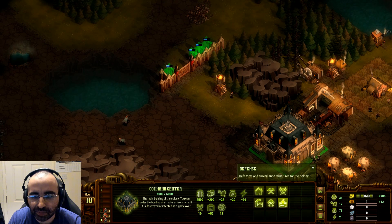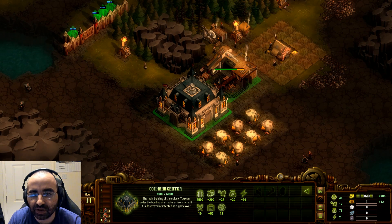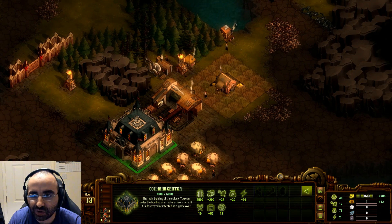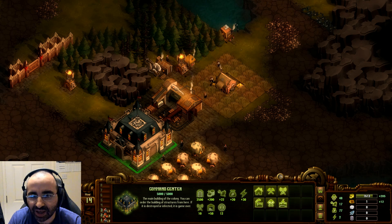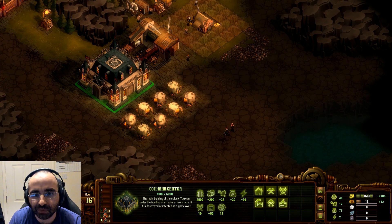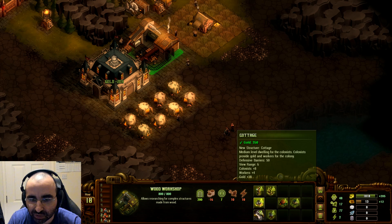You can build towers and put archers or rangers in them — rangers have bows so it's a good idea when zombies start attacking. It might seem like we have loads of time at only day 6 out of 150, but like I said, by day 150 you're going to be invaded by hundreds of zombies, so you really have to plan ahead.